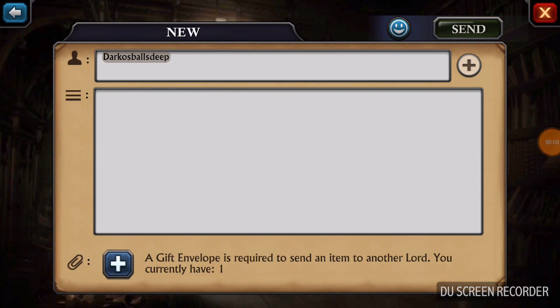This is Brian from Relentless, and we're going to be talking about gift envelopes. Gift envelopes are something that you get in packs — usually they only have one gift envelope in a pack — so the gift envelope is almost as valuable as the item that you're putting in it.